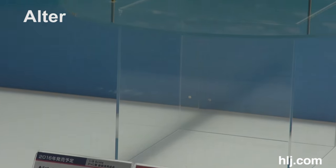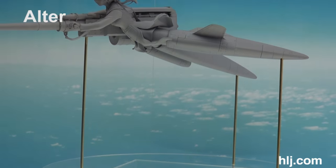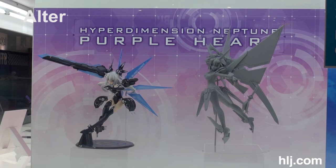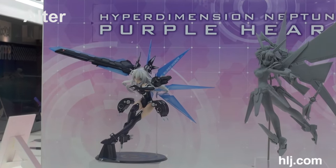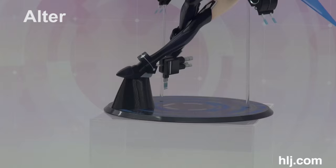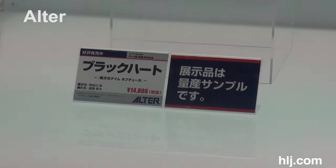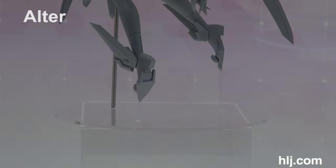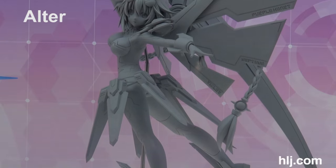Alter continues their Strike Witches series with Gertrude Barkhorn — she's got a gigantic weapon. These are from Hyperdimension Neptune — we've already seen Black Heart released and it's a really gorgeous figure, already out. And this is Purple Heart, which is coming soon — it's unpainted but the sculpt is also really impressive.